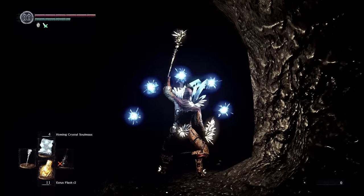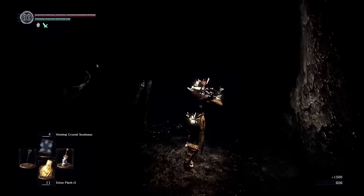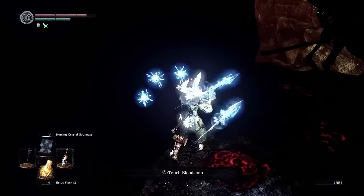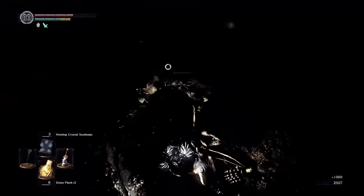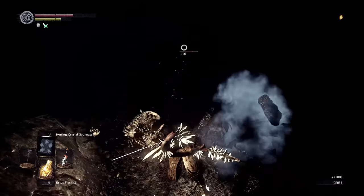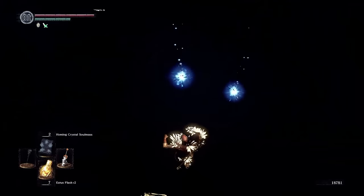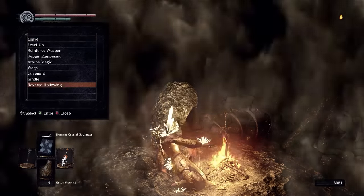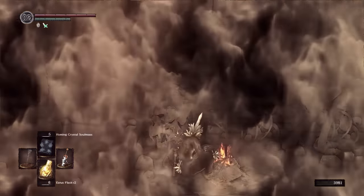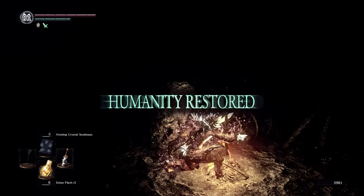Homing Crystal Soulmass may not have cast any light, but it ended up being a lifesaver — my most important tool in this area, as it could essentially replace my eyes. It could still target enemies in the darkness, even if I couldn't see them. Nevertheless, I still fell to my death countless times, whether pushed or otherwise just walked off the edge. It turns out I could still remember the rough layout of generally where I was supposed to go, just not the specific distances between the edges of the cliff and the path.